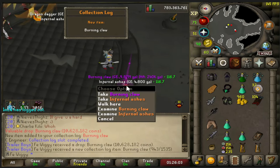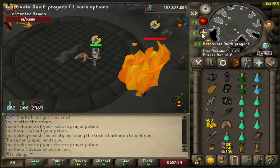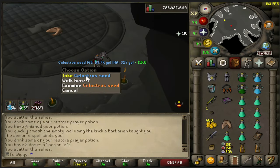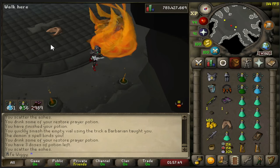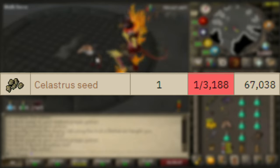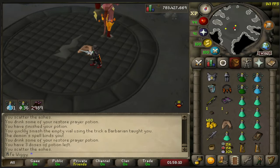Hey, burning claw, nice! That has to be rare — what the hell, a celestrus from this one? One in 3,188. Yeah, rip.